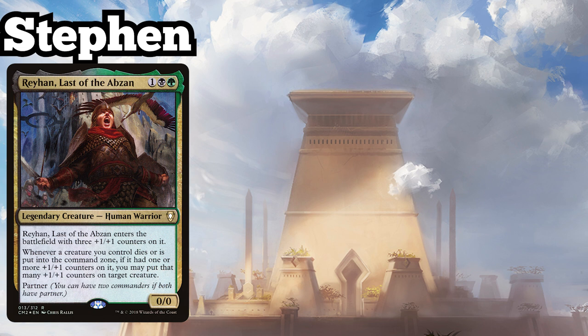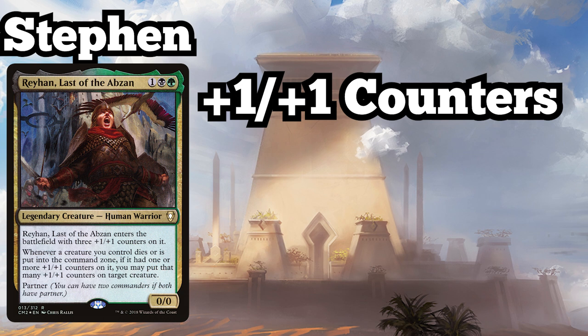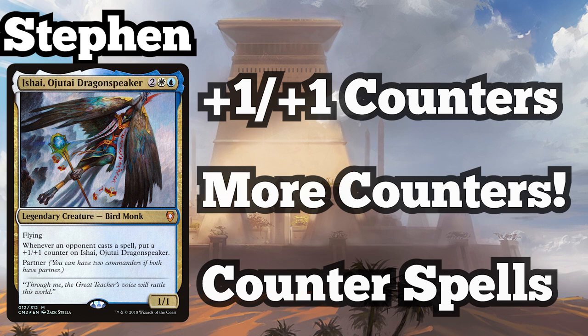Finally, Steven is playing his Rayhan, Last of the Abzan and Ishai, Ojatai Dragon Speaker plus one plus one counters deck. Like most counter-focused decks, he has included a number of spells that increase the amount of counters his permanents can produce, but the addition of blue to his deck allows him to run a decent number of control spells as well.